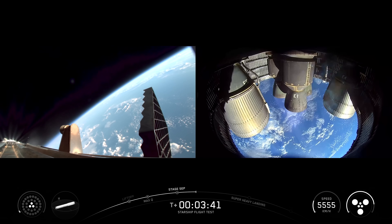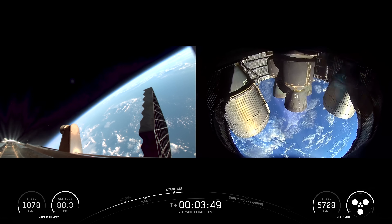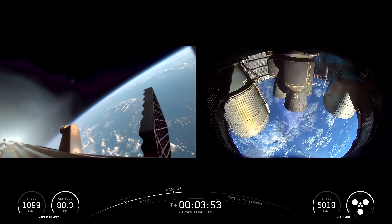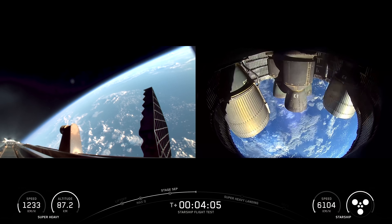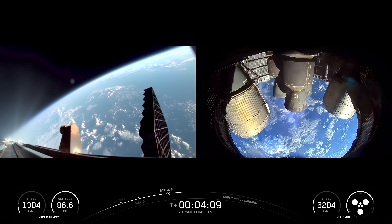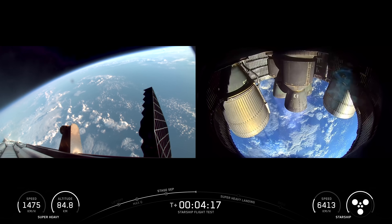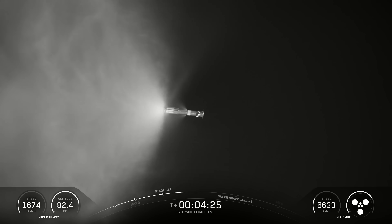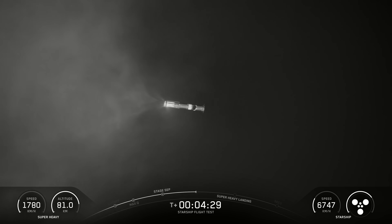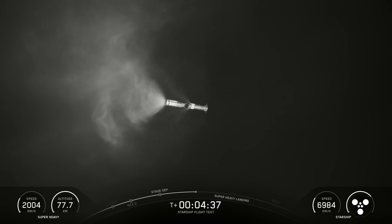Right after we finish this boost back burn we're also going to separate the hot stage. This will be the final time that we're doing this. End of the boost back burn. The hot stage separates — it's going to make its way down and splash down in the Gulf. In the meantime these six ship Raptors are going to continue firing for about five more minutes. Next up for the booster is going to be its landing burn.